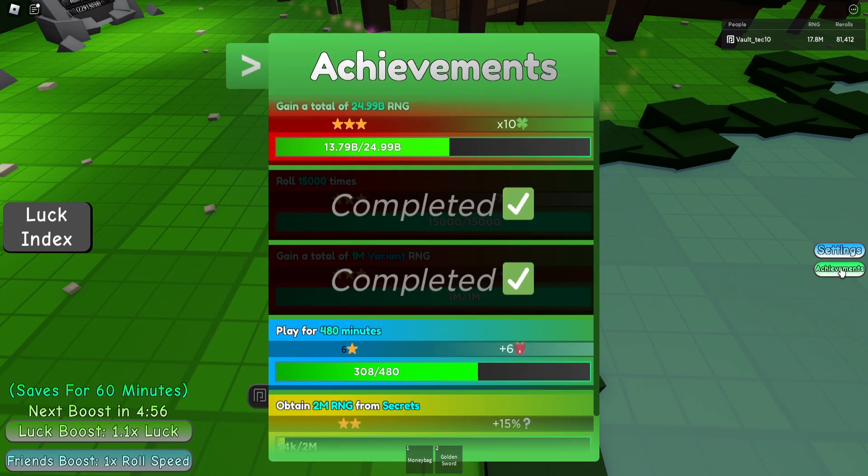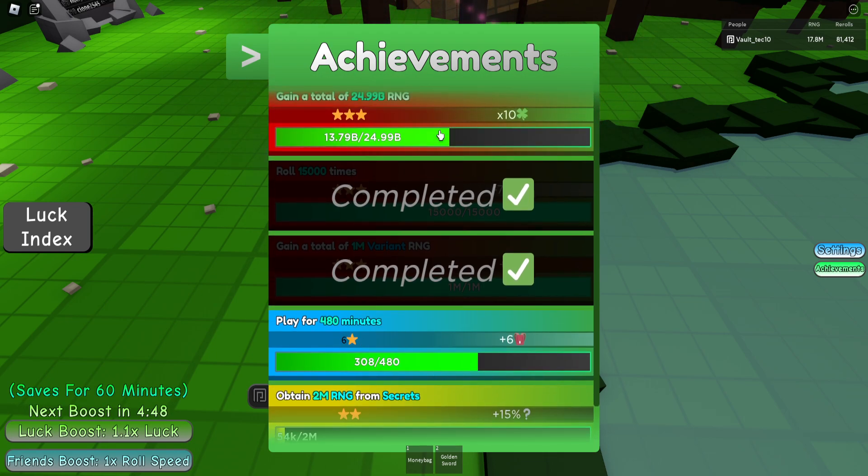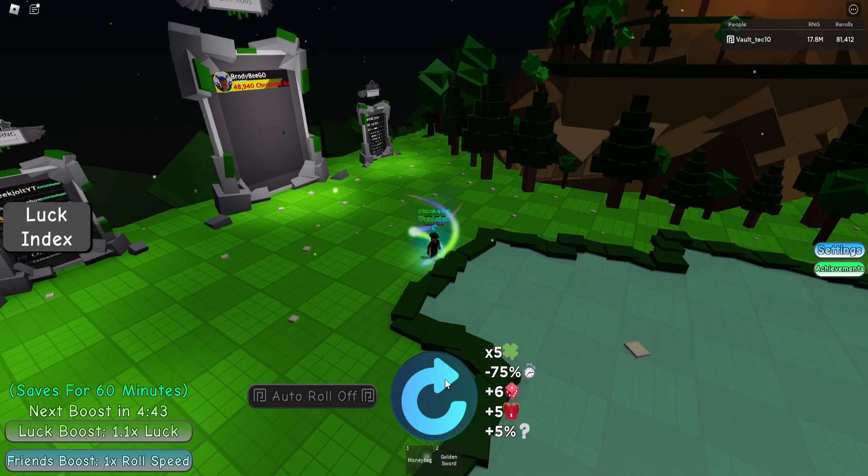There's shiny luck clovers. Obtain 2 million RNG secrets — that's pretty easy. Play for 480 minions and do all this. All this is way easier now, guys, because of this update.